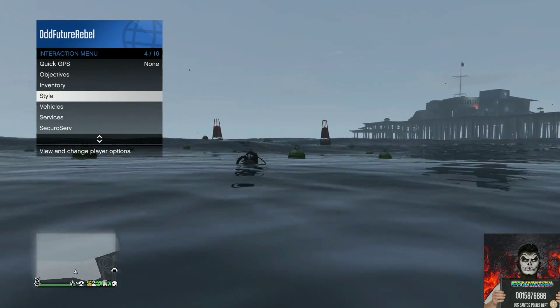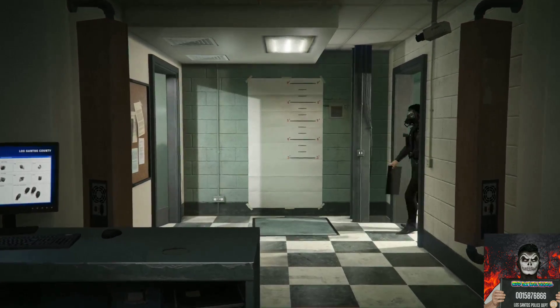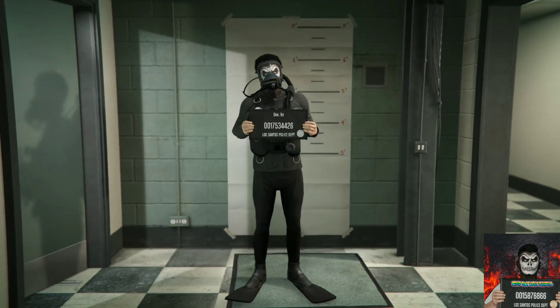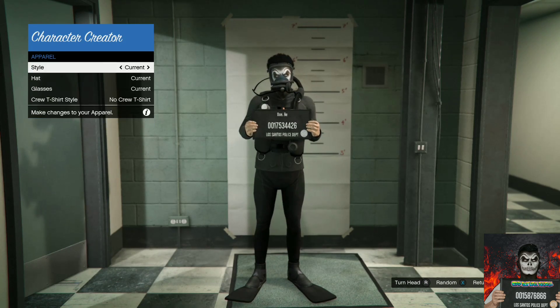Go over to style once again and hover over change appearance. Once it lets you select change appearance, select it and accept the alert. This should spawn you into a small room.